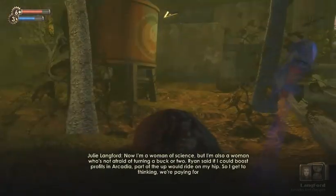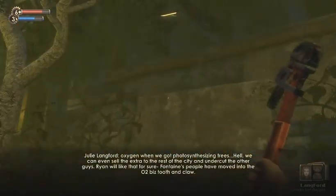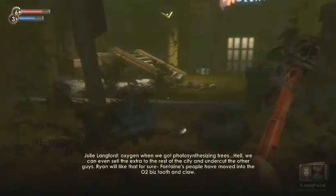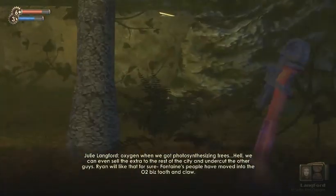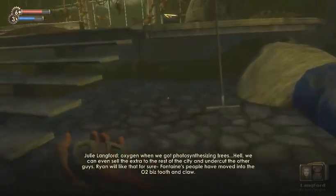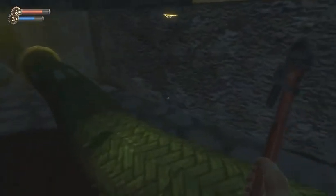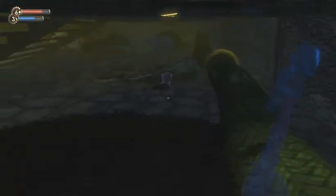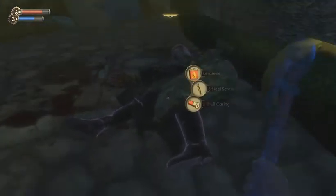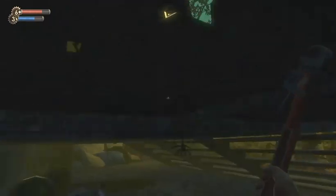We can even sell the extra to the rest of the city and undercut the other guys. Ryan will like that for sure. Fontaine's people have moved into the O2 business, tooth and claw. So Fontaine is selling oxygen. I guess Fontaine is smuggling everything in from the surface, including oxygen.